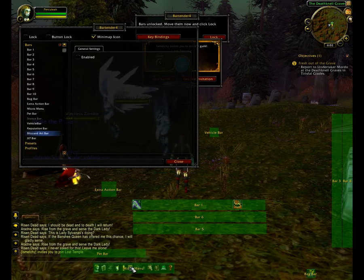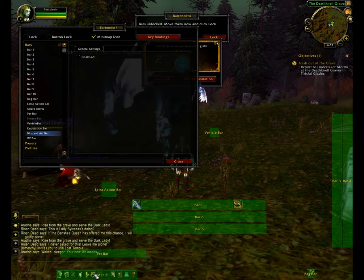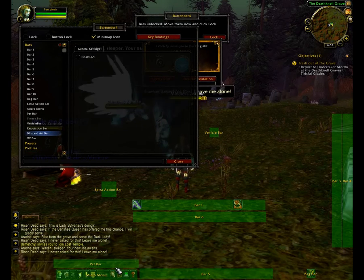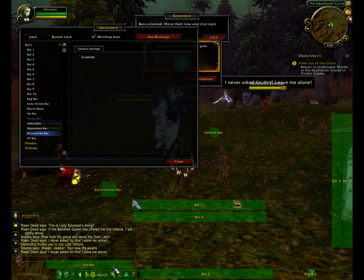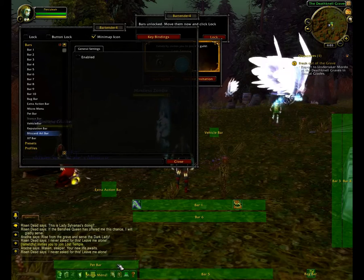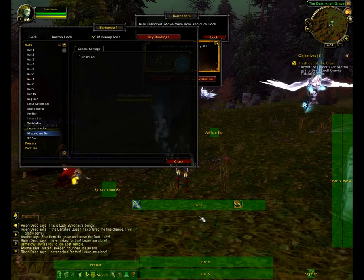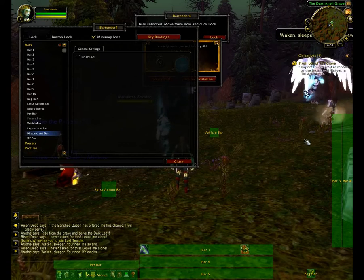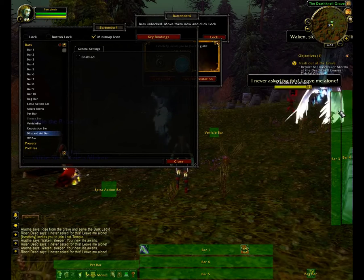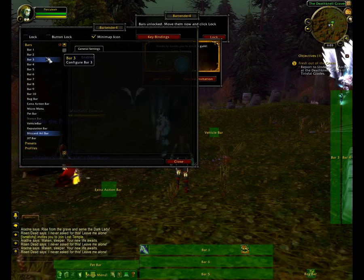Drag your main options — which is basically your main menu — to the left there. It's all about positioning and making it look tidy and easier to use. Then drag these down and move your pet bar across. We can resize stuff in a minute. For now, just drag these down in the same order. It's fairly self-explanatory, but getting it how you want it in the first place is vital.